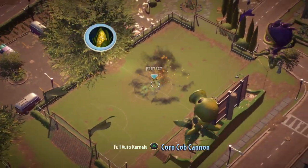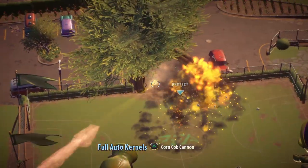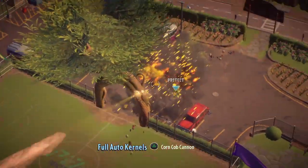One trick for this is you want to shoot the Khorne cop cannon. You get three shots, and immediately switch to full auto kernels. It'll shoot three, and you can immediately shoot with the Khorne cop kernels. It kills almost everything.